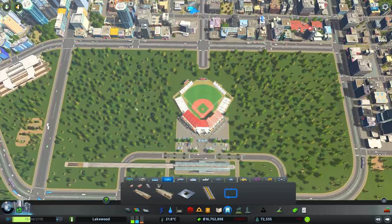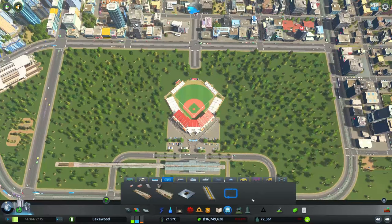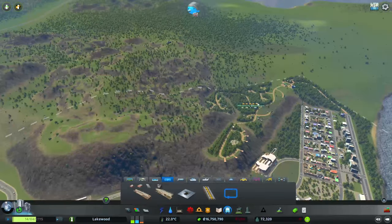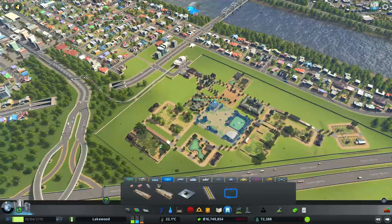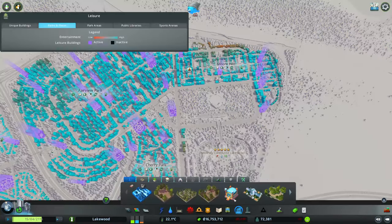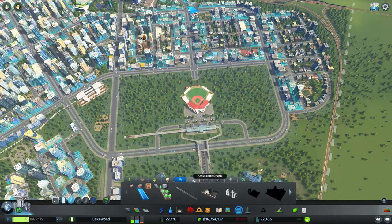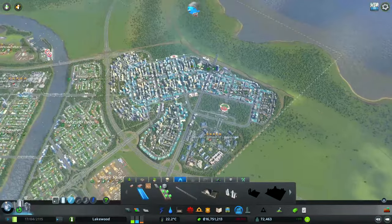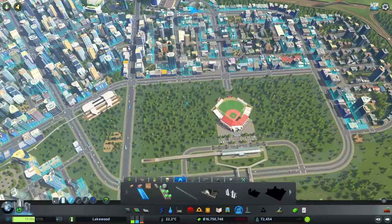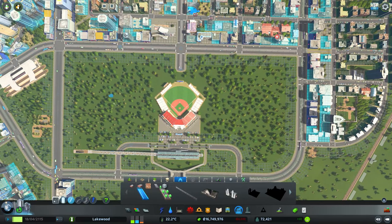Now for the parks — we have quite a bit of room on either side of the stadium. We already have a zoo and a nature reserve, so the two remaining available park types are the City Park and the Amusement Park. I'm thinking about putting one on either side of the stadium. The City Park should go on the left and the Amusement Park on the right. I'll remove the trees for the Amusement Park area and keep them for the City Park area, so the contrast between the two should look pretty cool.